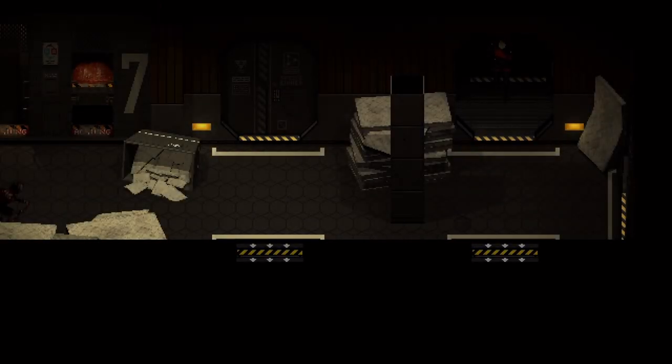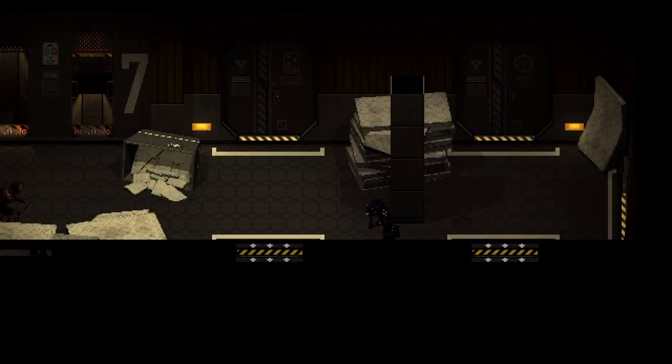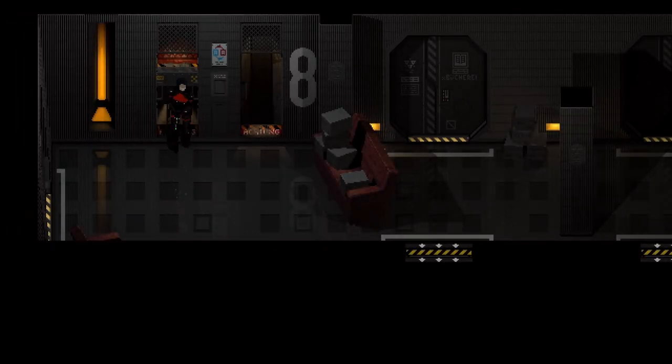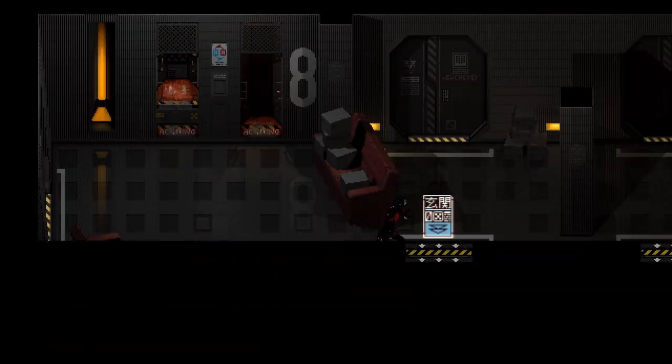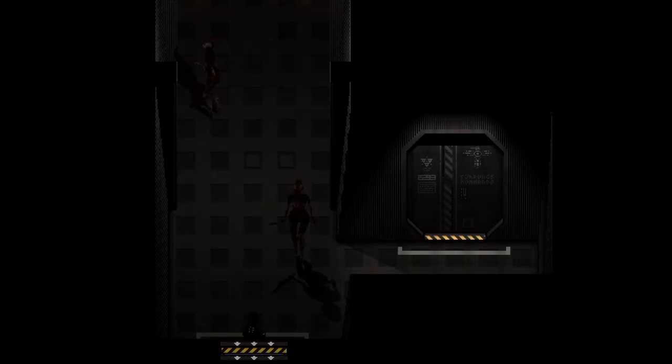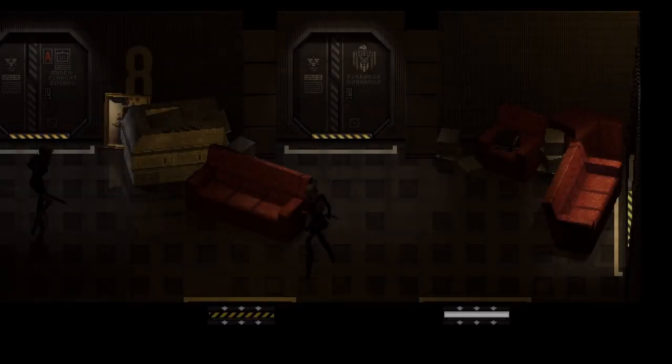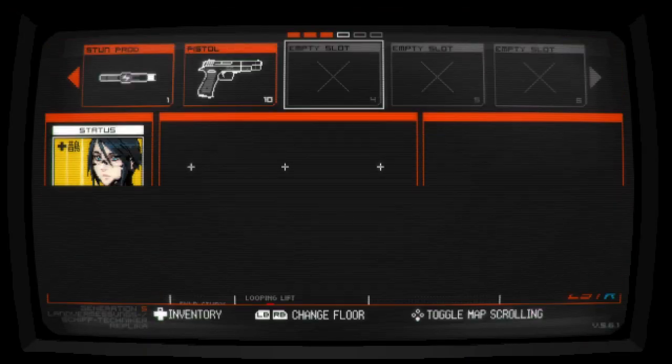Welcome back to Signalis. Continuing from last episode where we explored most of the floor below, there's a hallway we didn't look in because it's full of enemies. We can sort the enemy problem out. Curious to see what lays further ahead up here.